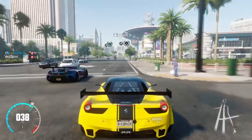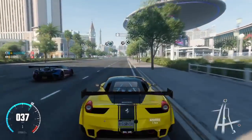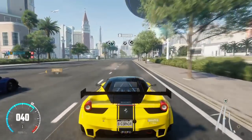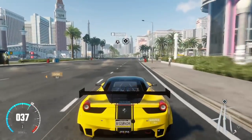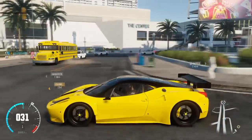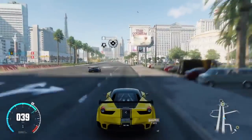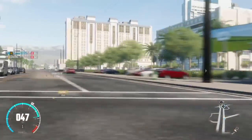Every time a racer picks up a crate, a police chase is triggered and both AI cops and player cops are alerted. So if you're driving around as a cop, you will see on your map or be alerted on your screen that someone has picked up a special crate, and your job is to stop them before they deliver it to the delivery point. That means a chase can either be a player versus everyone, or a player versus player — either way, no racer will go unnoticed.